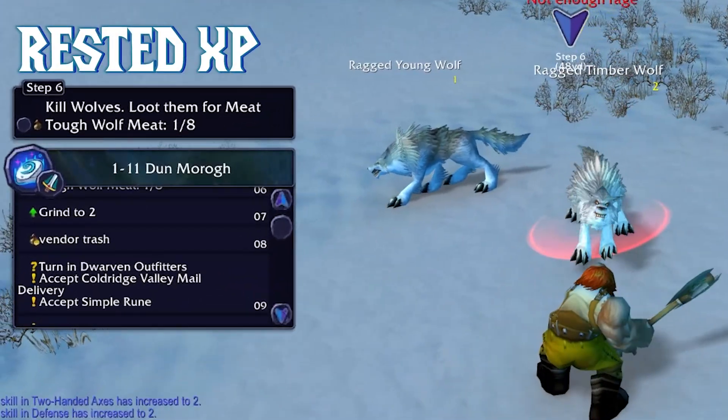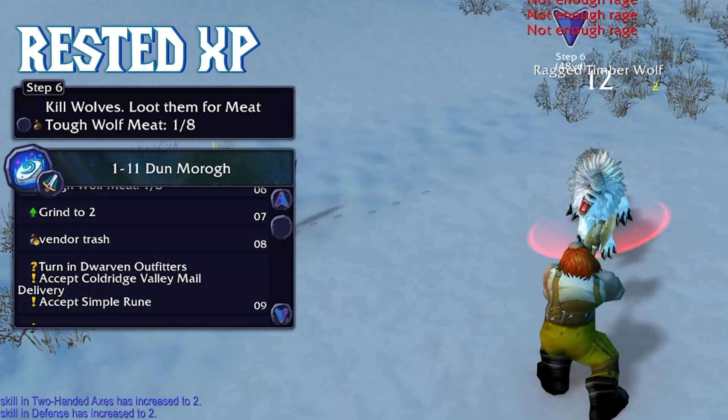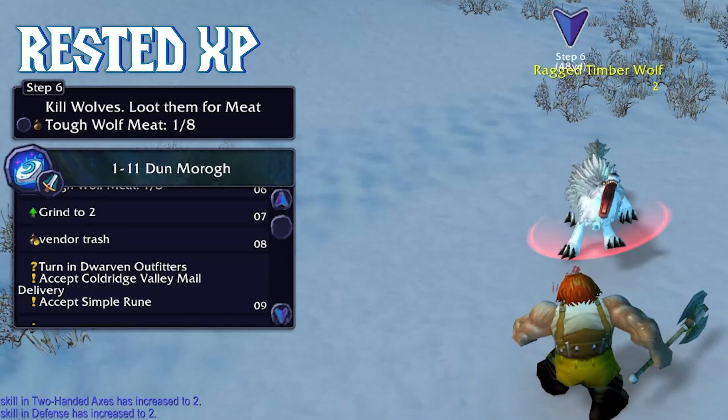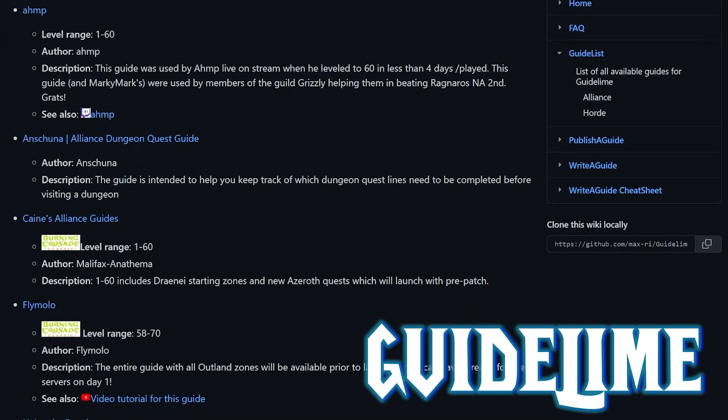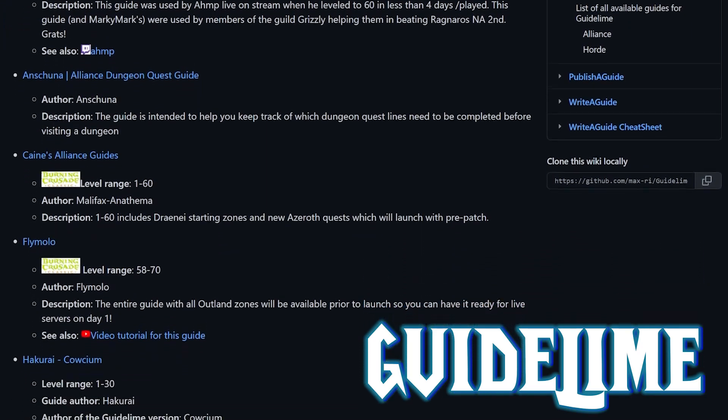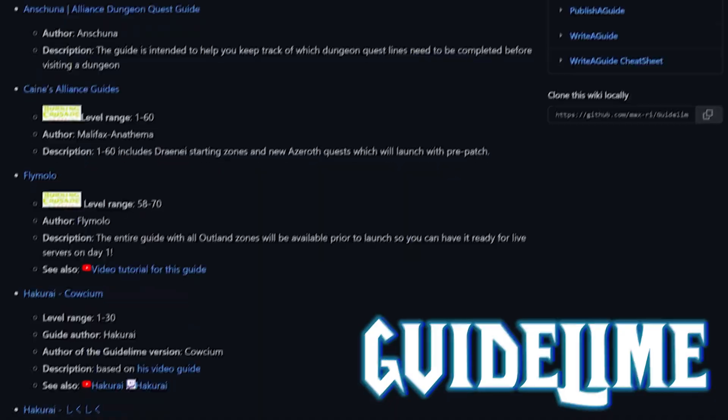Rested XP offers a speedrunner-written route for optimal efficiency, but at a price. Meanwhile, Guideline has many free routes from top speedrunners and world-first guilds.